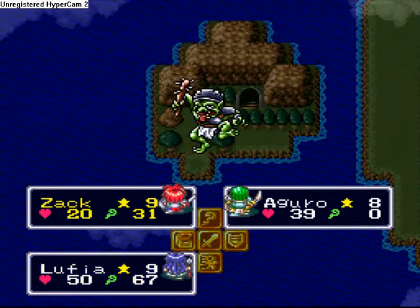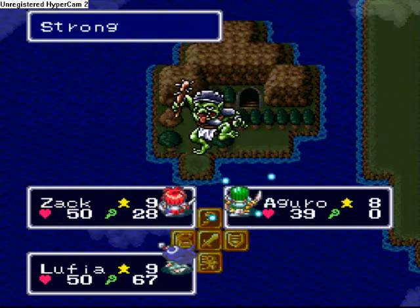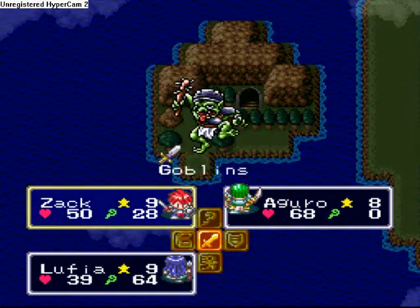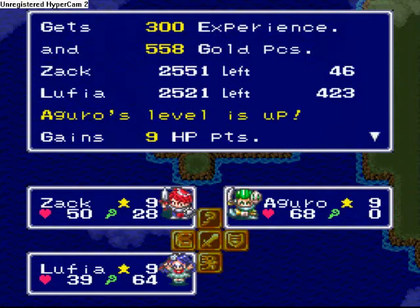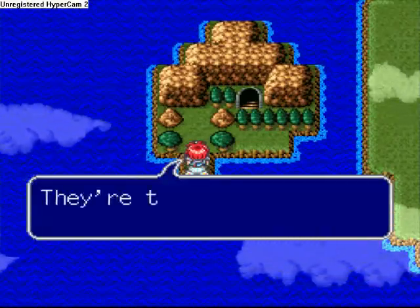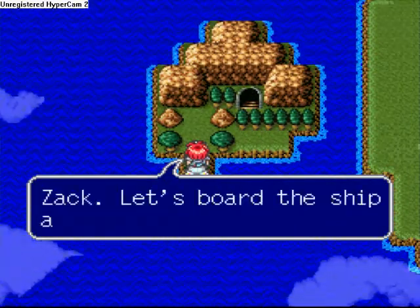You can cast strong on yourself, cast it on a girl, and a girl can get back to physically attacking. There we go — that was nice and easy. And a girl finally hits level 9. Yeah, clearly. Hence the ship being here.